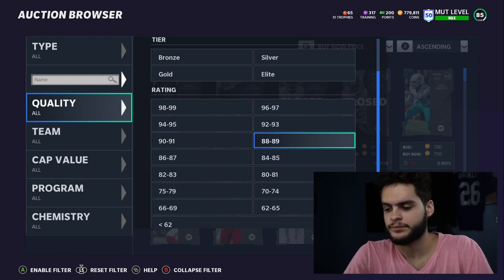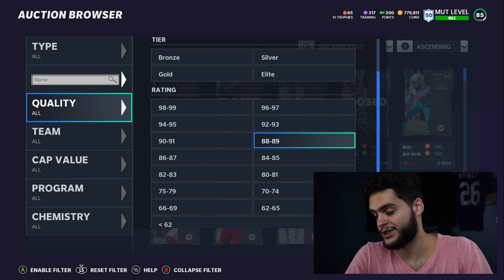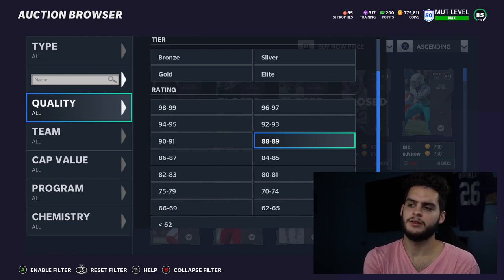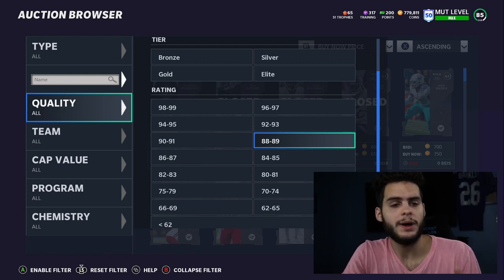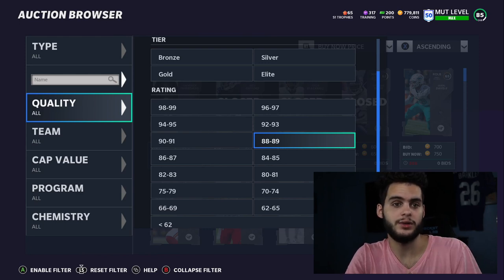Let's say you only need 600 or 1,000 training for an ability, but you heard the best value is Dan Marino at 5,000 training, so you spend 220k for 5,000 training. You use some and hold the rest. Then three weeks later a new card comes out and you power up, but by then Dan Marino only goes for 140k - meaning you lost 80k worth of training. It's always best to buy only what you need.